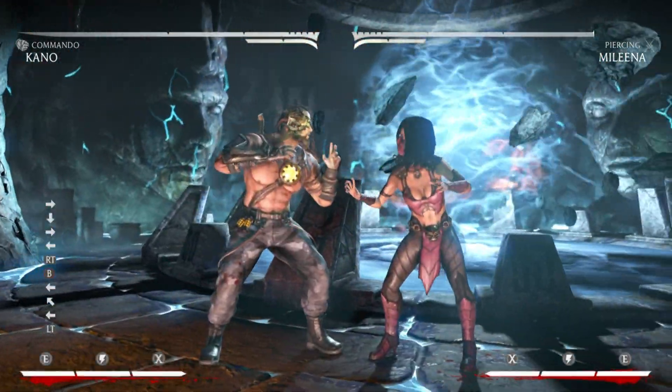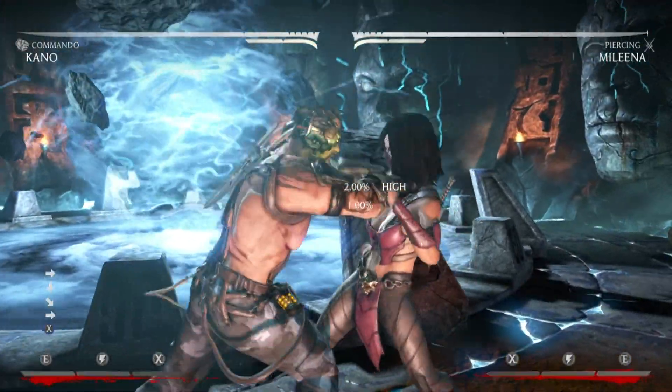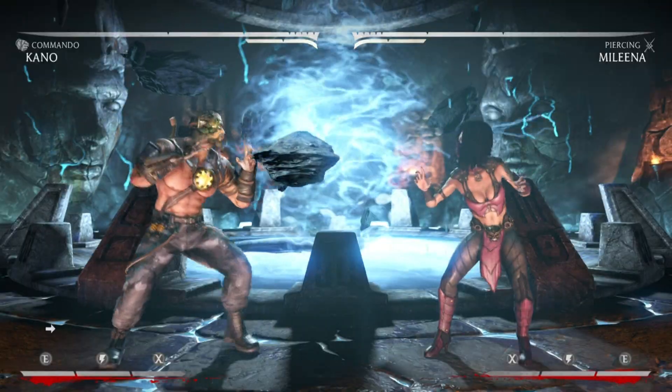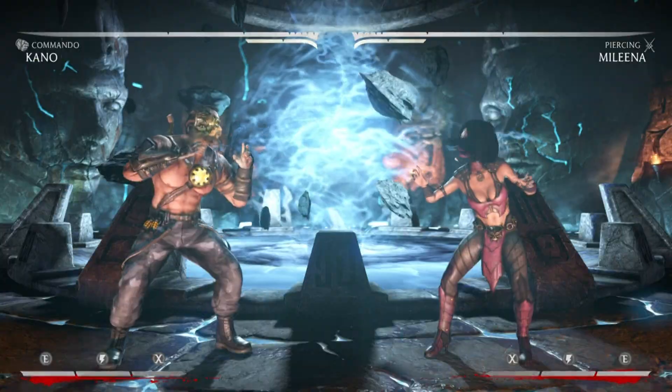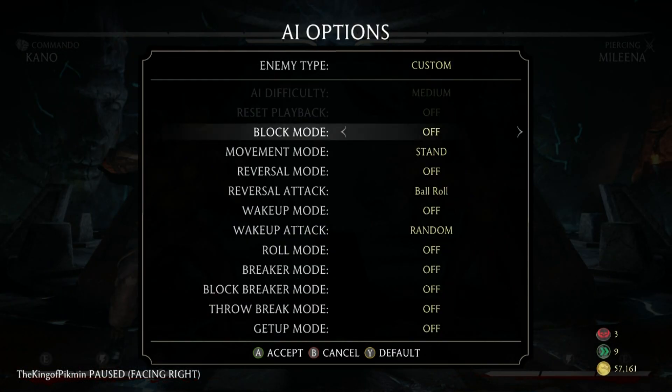He also has his choke, but it's a high hit so it's not unblockable — it's not a throw, it's just a hit confirm into an animation. It's still useful for combo enders and stuff, but it's not unblockable or anything, so there's really no setups for it.